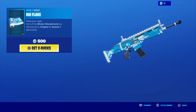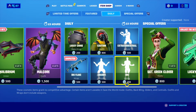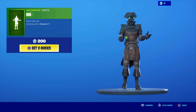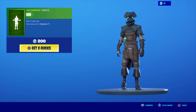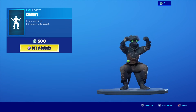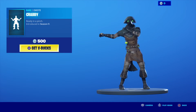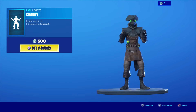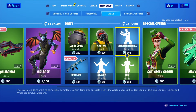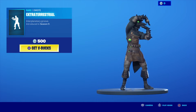We have the Big Flake weapon wrap, part of the Winter Wonderland set introduced in Chapter 2 Season 1. We have the IDK emote — don't ask me — introduced in Season 7. The Crabby emote, ready to pinch, introduced in Season 9, and the Extra Terrestrial emote — interplanetary groove — also introduced in Season 9.